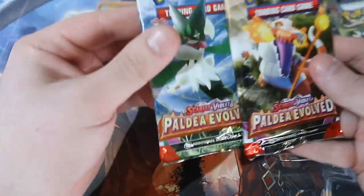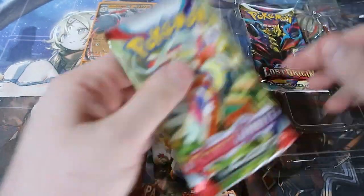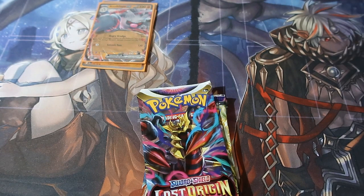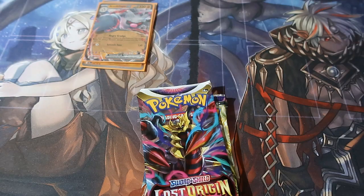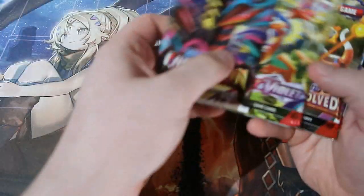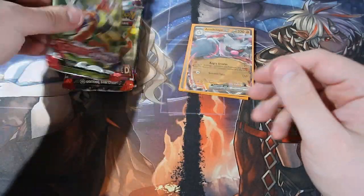So you've got yourself help-to-play packs: that evolves one, Scarlet and Violet, and one Lost Origin. Lost Origin is the best pack out of the three I think. Probably Evolving Skies would have been if the cards stayed in value, but they just dropped very very quickly. We're gonna save Lost Origin last and start with Scarlet and Violet.